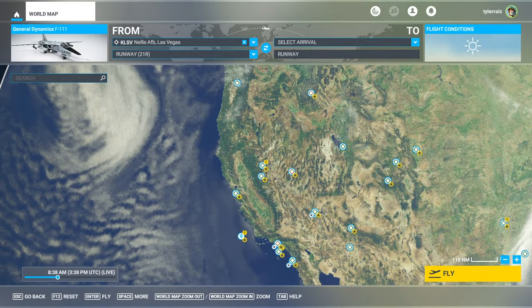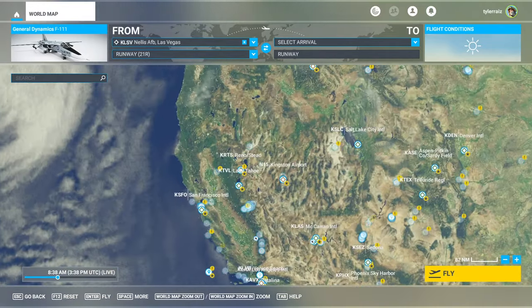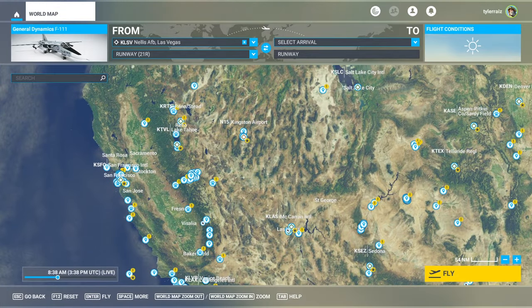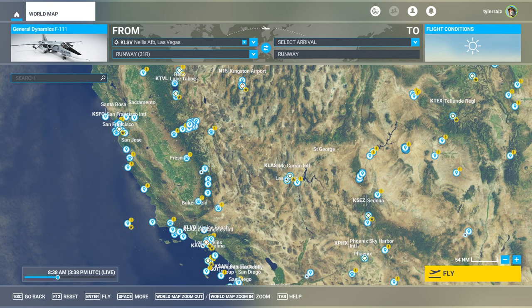This might be overly ambitious, but it's a goal. And I needed a fast plane — I don't want to take too long on this. I've already gone around the world in the F-15, which I believe is the fastest real plane available for Flight Sim right now, because there is no SR-71 or anything like that.